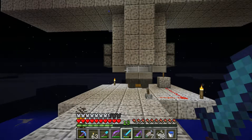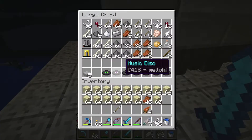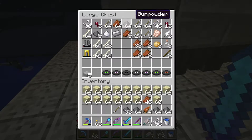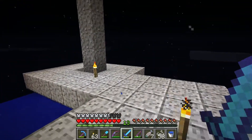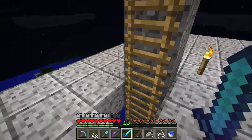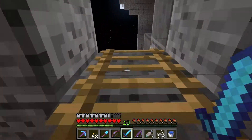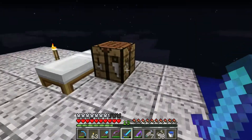Hello everyone, and welcome back. We are here at our spawner and we have gunpowder — lovely, lovely gunpowder. And stacks of it! So we'll be able to make a stack of 64 TNT, which will go a little ways in our cave expansion project.